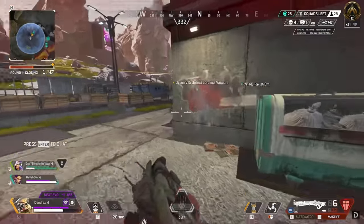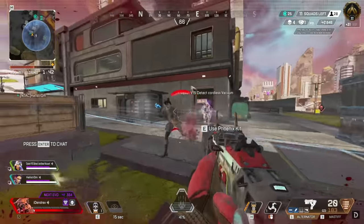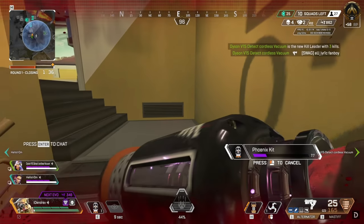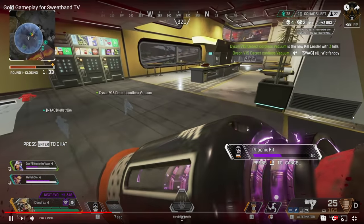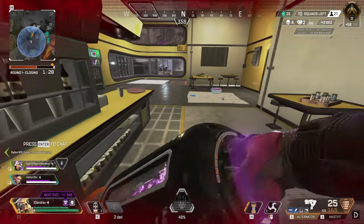We've got this guy kind of trapped on the doorway. I was going to say — the teammate needs to open that door a lot sooner; you would not have taken nearly as much damage. The teammate on the right peaked early enough and now you're getting third partied, so instantly pop this phoenix and then scan behind you. That's ranked for you — third party on third party on third party.